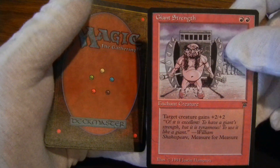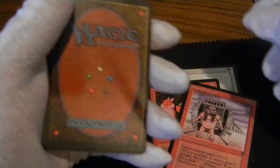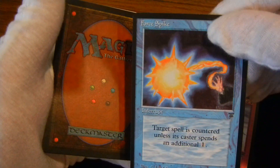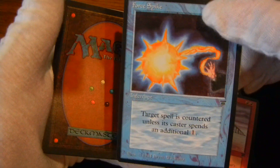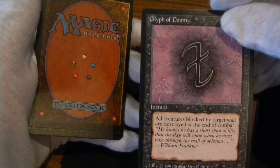Giant Strength. Force Spike. Glyph of Doom.